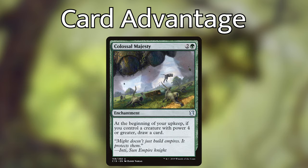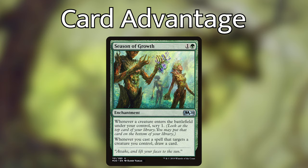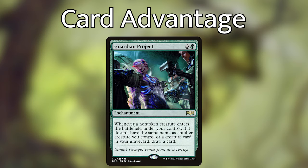Other upgrade options include Colossal Majesty, that draws us a card each turn at the beginning of our upkeep if we have a creature with power 4 or greater, and Season of Growth, that allows us to scry one whenever a creature ETBs under our control and then draw a card whenever we cast a spell that targets a creature we control. Note that Mutate is still casting and it requires you to target a creature, so it will draw us a card with Season of Growth. Guardian Project is okay in this deck — it's not amazing like it usually is because mutating doesn't cause it to trigger — but I'm probably leaning more towards Guardian Project anyway.